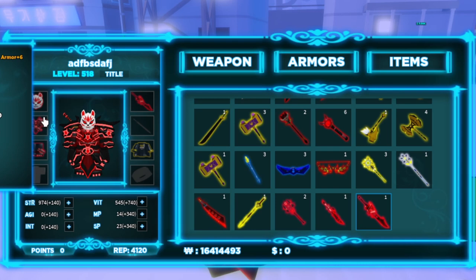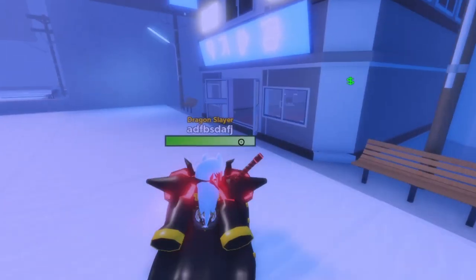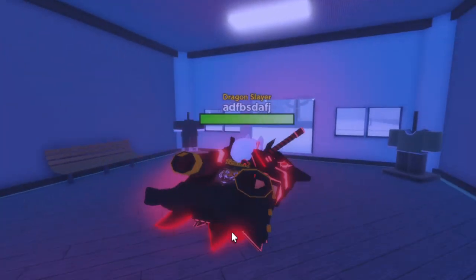Same goes for armor. For this slot, it's like this clothing over here. Speaking of clothing, you can buy clothing from this shop over here. It costs some won to buy it.